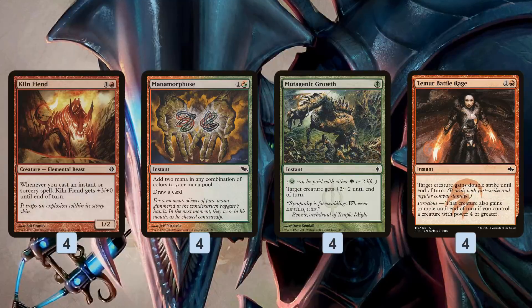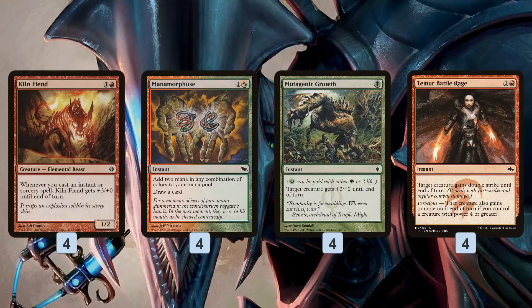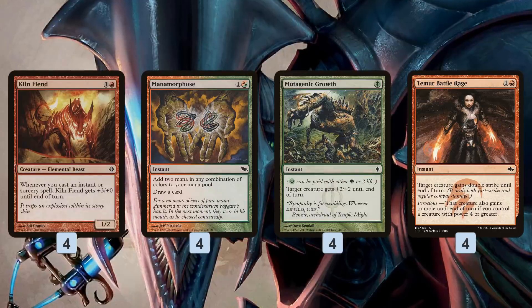So we cast some Mana Morphoses to pump our Kiln Fiend. Mutagenic Growth is even crazier with Kiln Fiend because it gives +2/+2 naturally, plus you get the +3/+0 for Kiln Fiend. So for 0 mana, you end up giving Kiln Fiend a total of +5/+2, which is super aggressive.